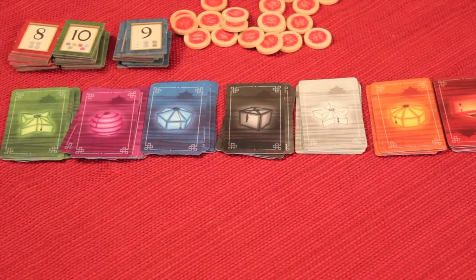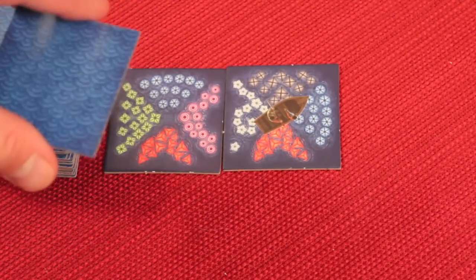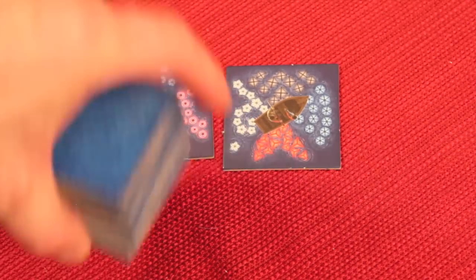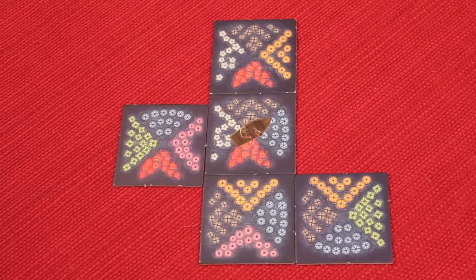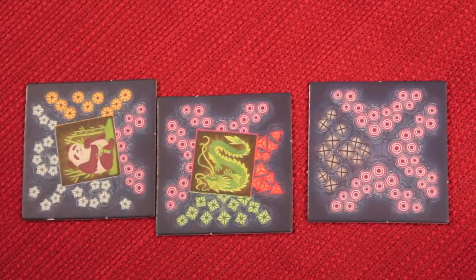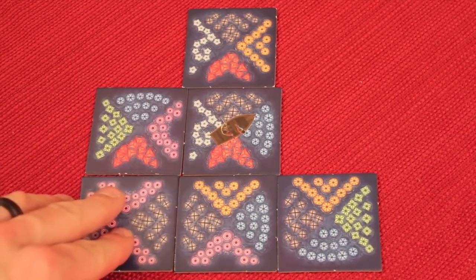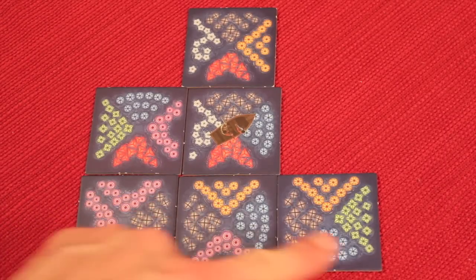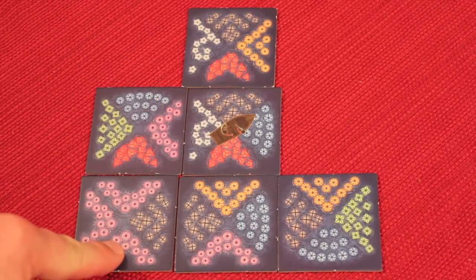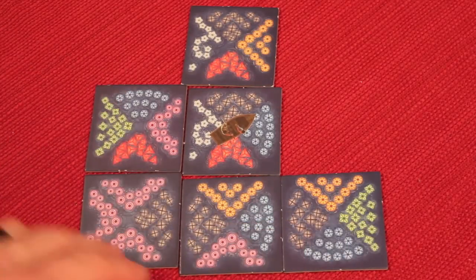A different amount of scoring tiles also come out depending on how many people are playing. After I place a tile, I take one from the stack to replace it, and it's the next player's turn. The amount of tiles out here change because this is sort of the game timer — it changes depending on the number of players. Now, things don't have to match, but a lot of times you're going to want to match. Because if I place this tile here and it matches this one, even though the player to my right gets a black card, I also get one because I matched it. So I'd get a black card and a purple because that's the one facing me.